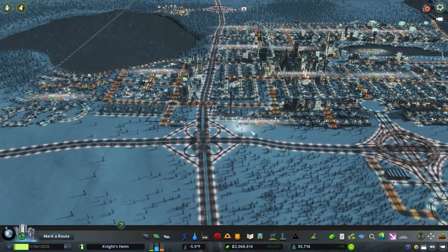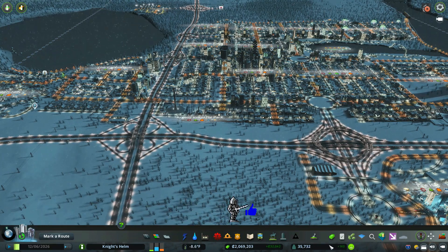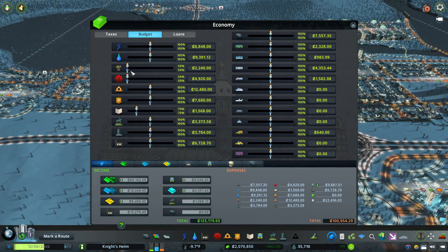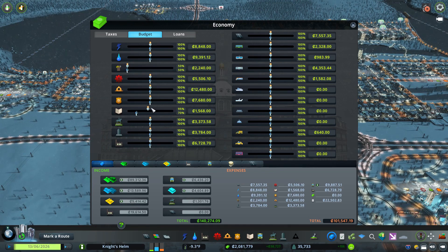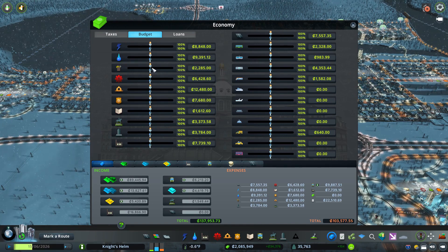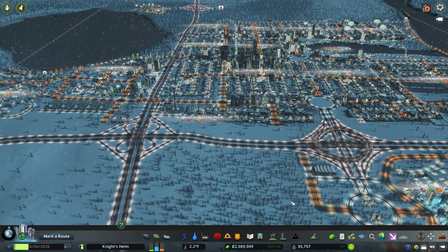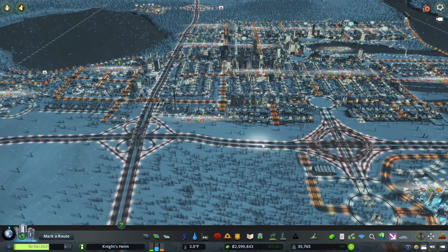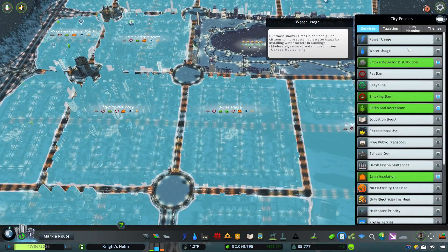The rest of the city is humming along just fine. We're at 35,000 sims, about to hit 36,000, and doing very well on money. I meant a couple episodes ago to look at my budget — I should bump it back up because I left it way down there and never came back. Same thing with my schools, I should bump those up to 100. Let's go ahead and do that; I hope I don't put myself into the red.